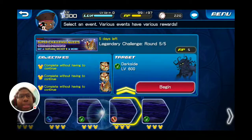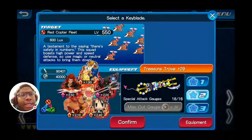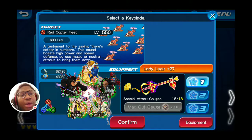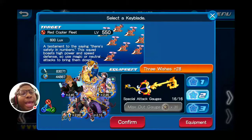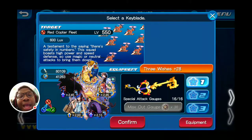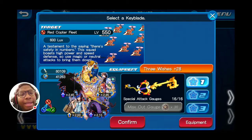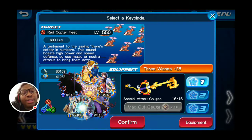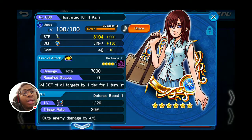Now these two missions in particular were really, really tricky. These didn't require you to kill them in one turn, which was really fortunate — you just basically have to make sure you don't use any continues. So you have a lot of time to strategize and plan out your plan of attack more effectively. For this one, I pretty much followed the same approach with my red medals: I used the power increaser by three, lowered the defense by two, and increased my magic ability by three. Then I used Illustrated Kairi, which also increases ability power. The best part is the Kairi heals you and gives you back ten stocks.